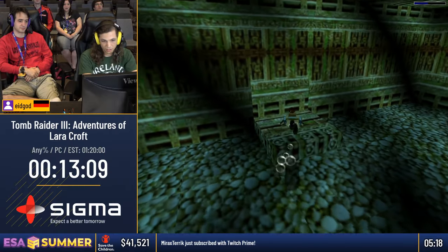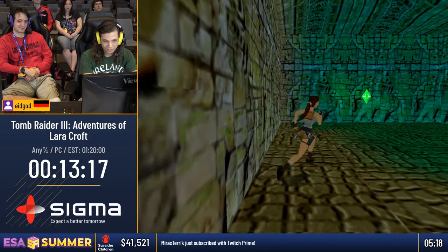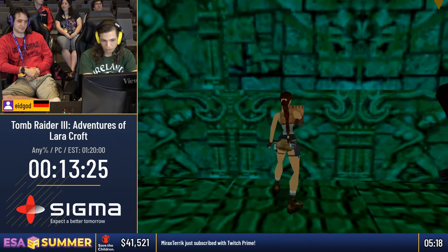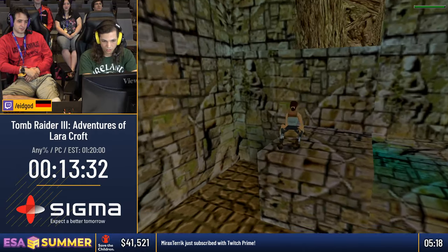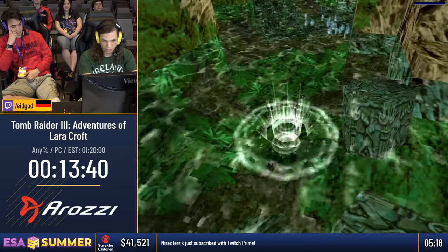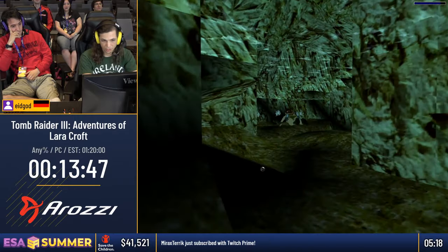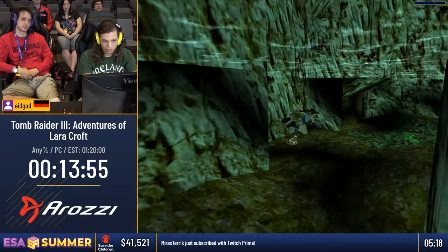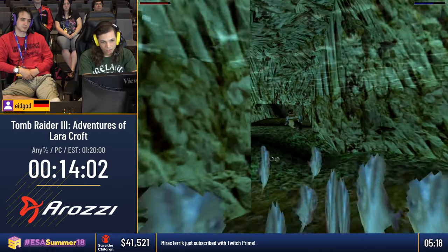Next up will be the River Ganges — this is all in India by the way, if you haven't noticed. The River Ganges level is actually really cool. It used to be a level where you had to drive a quad bike, but then we found some cool strats that made it possible for us to just swim in the river, even though you're not supposed to. I think most people are not too sad about not having to drive the quad bike. It is pretty cool but also very risky and very slow. In this river you're not supposed to get out, and these piranhas are supposed to kill you. But there is one corner where I can just glitch into it and get out of the river.